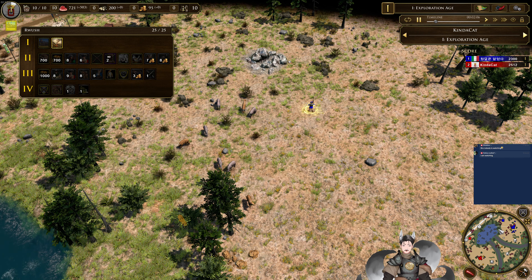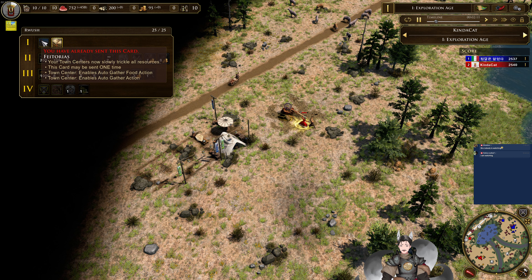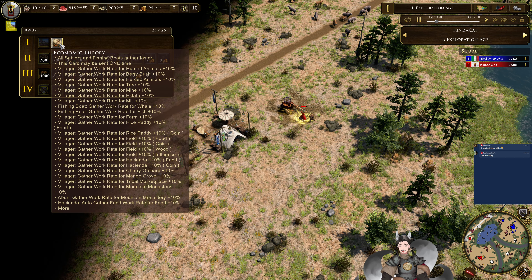Now let's see what shipment they will go for. There we go — immediately going for the Federitas. The town has now provided triple of all resources; it basically all adds up to about one. Of course, you get multiple town centers for the Portuguese. Economic theory.